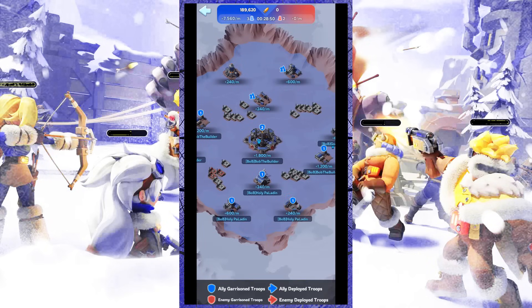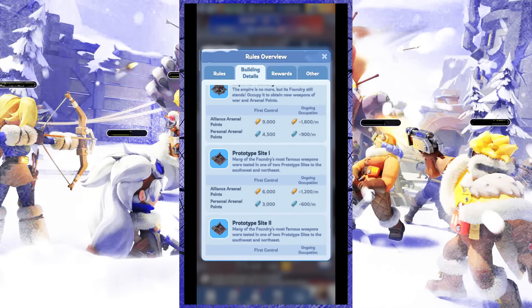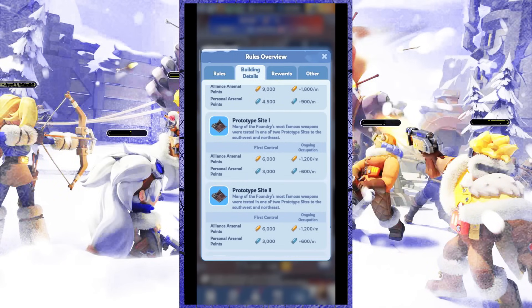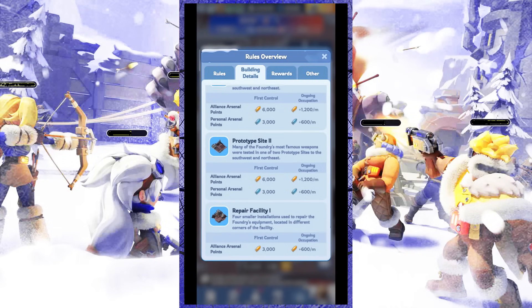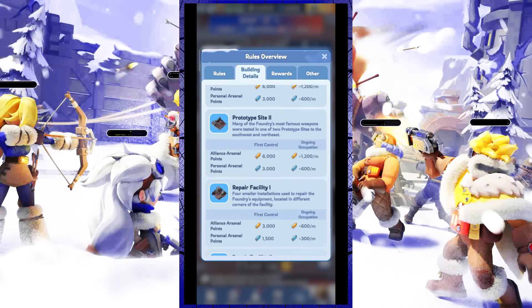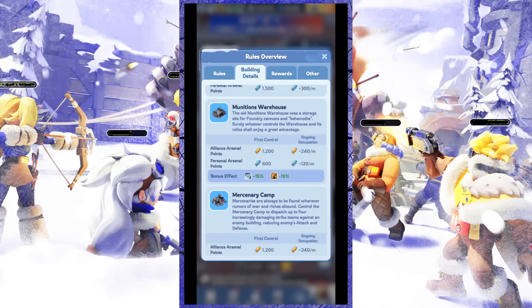To make it easier to find the location of each facility, you can check the battle map in Foundry Battle. There will be a total of 11 buildings that you can control, and these 11 buildings are divided into four categories: buff buildings, repair facilities, prototype facilities, and main facilities — or Imperial Foundry.